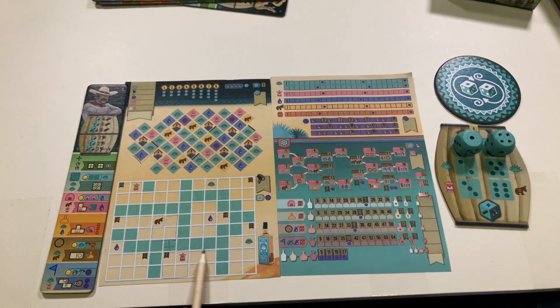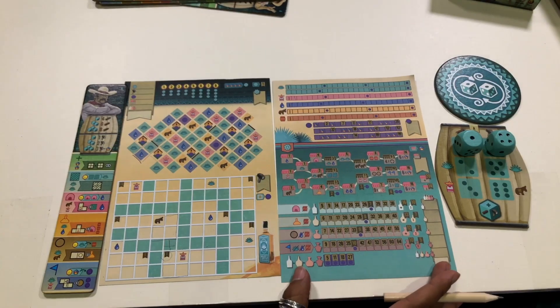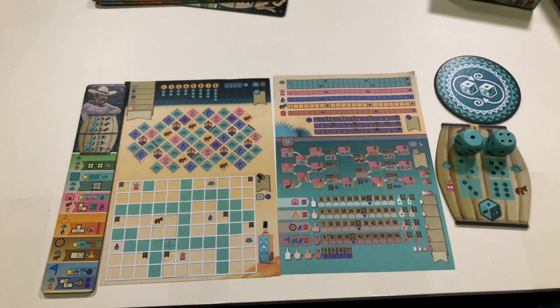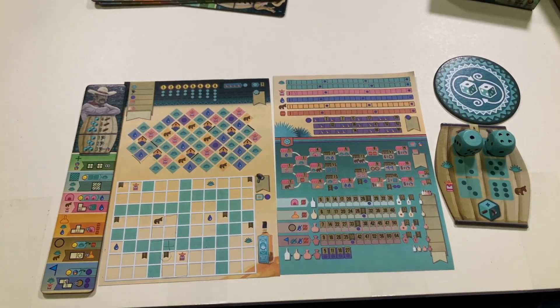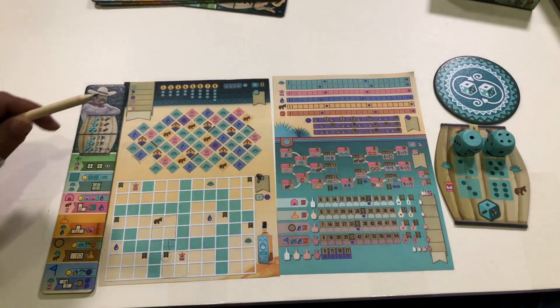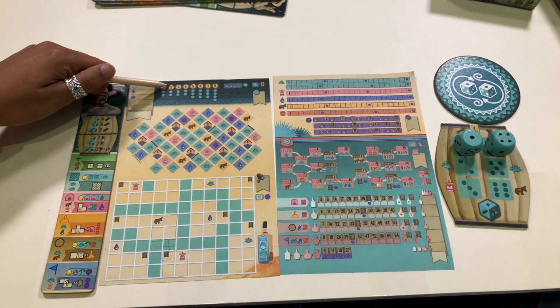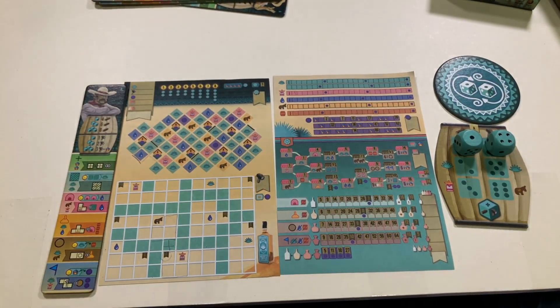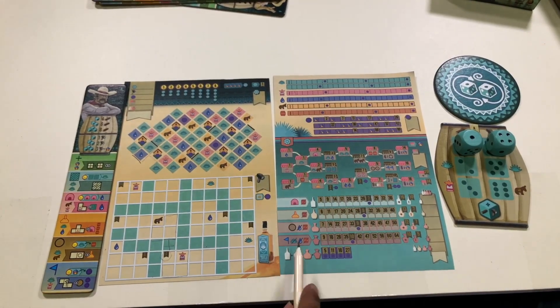The first player who fills a space gains bonus points by the end of the game. We also have this blue area, which are the free actions. In the game, we have eight rounds. Each round gives me a certain amount of free actions to use — for example, one, two, two, and so on. The free action can be selling in the market or producing tequila.